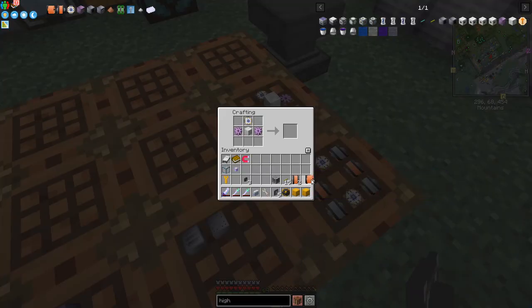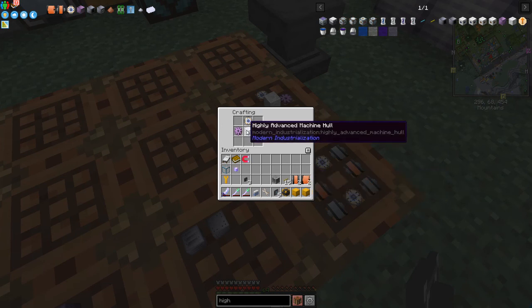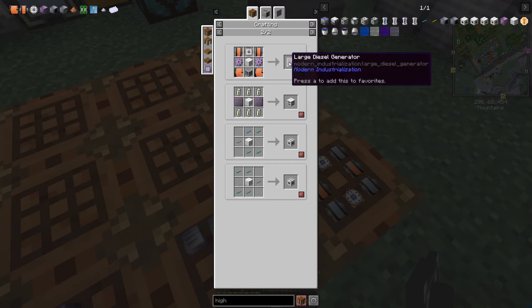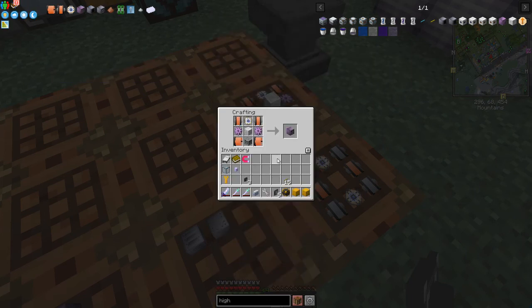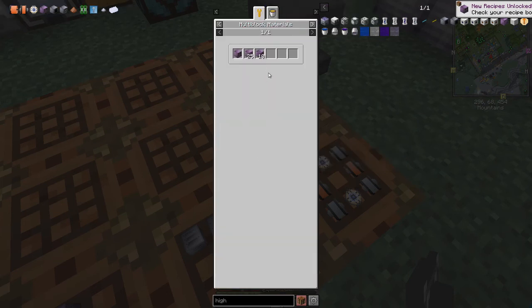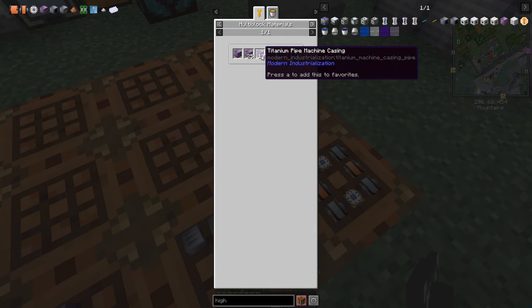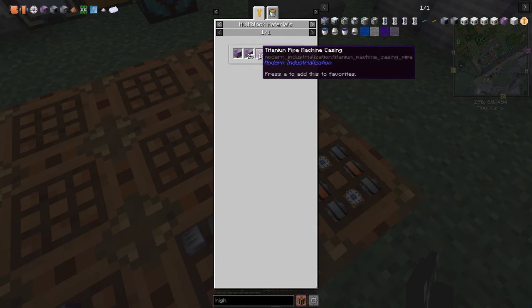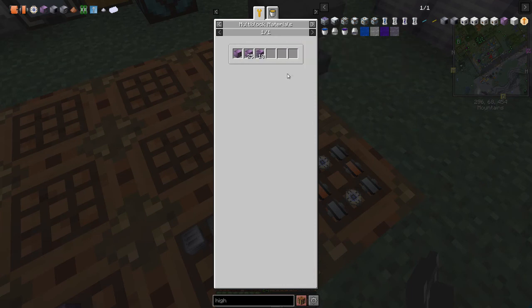The last step is putting these bits together with the highly advanced machine casing. There are basically two uses we'll make. One is the large diesel generator multiblock, which needs 10 titanium machine casings and 25 solid titanium machine casings - so we need 30 casings plus pipes for the 10, which means 30 pipes and another 30 titanium ingots. It's a lot of titanium.